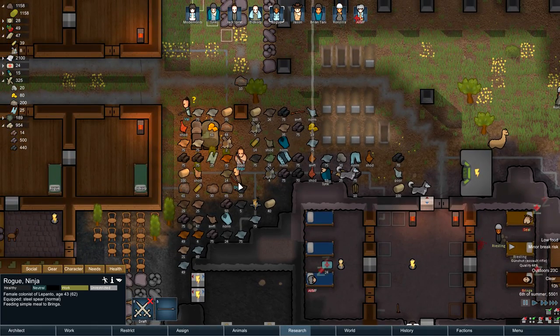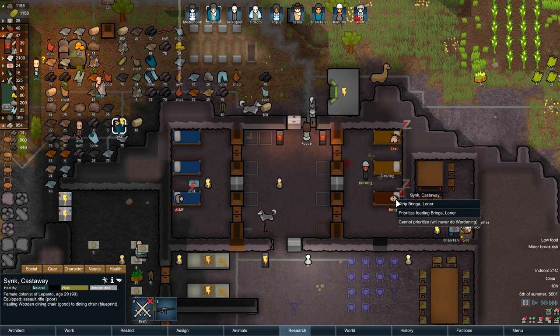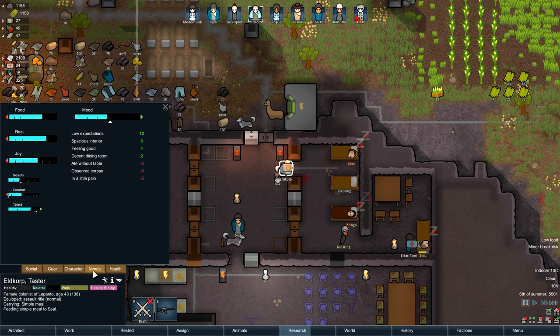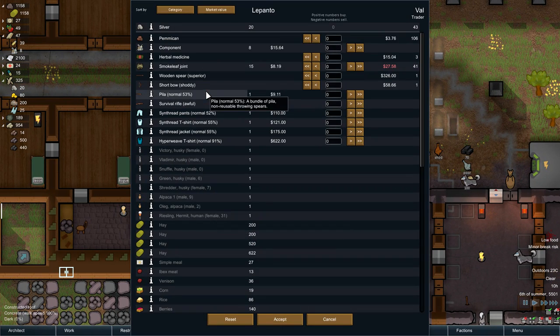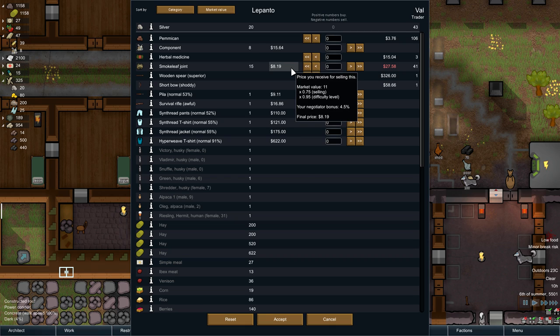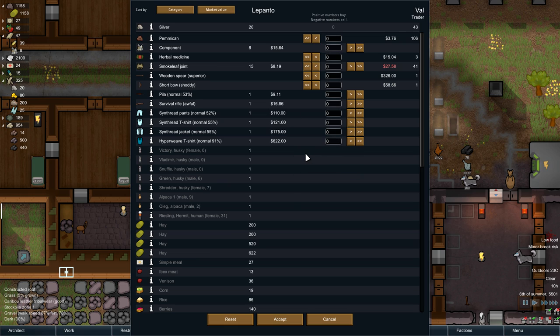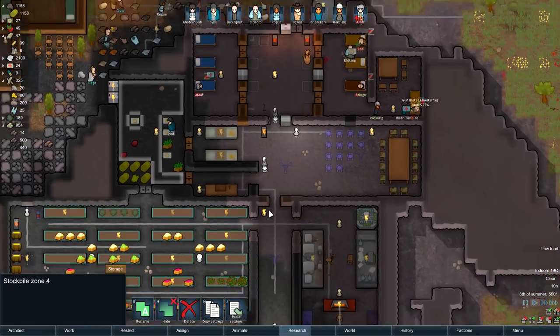There we go. Rogue, feeding brinja. Trade a thou real quick before they leave. Eldcorp, feeding seal. Sync, feed brinja. Minor break risk — Eldcorp. Yeah, it's always Eldcorp. He's volatile too — that's the thing. Volatile. A colonist feeling volatile and a pessimist? Oh god, game over. Really sad about the dog — miscarriage because of the food issue. We can sell a lot of our smoke leaf; they don't have much money though. You guys don't have a lot of anything. You guys are terrible. I'll take your 43 silver — here, have a joint on the house. Why not? Take what you get. Some herbal medicine? Eh.